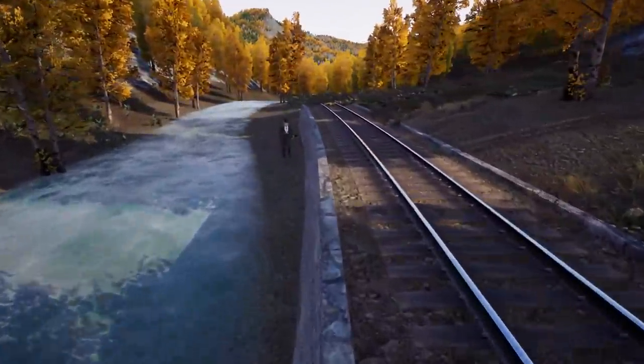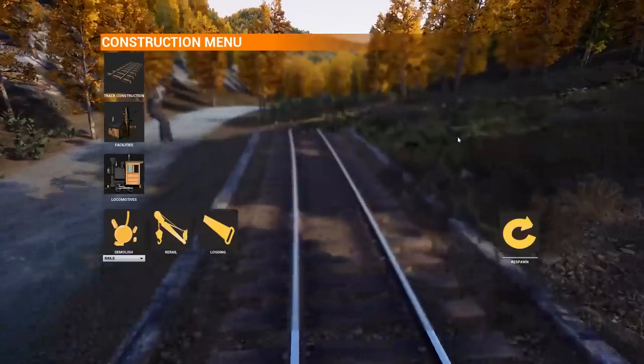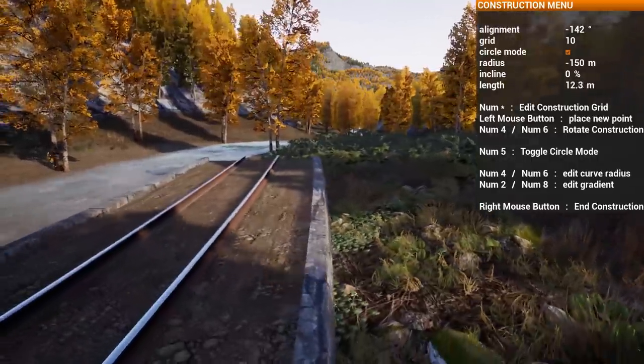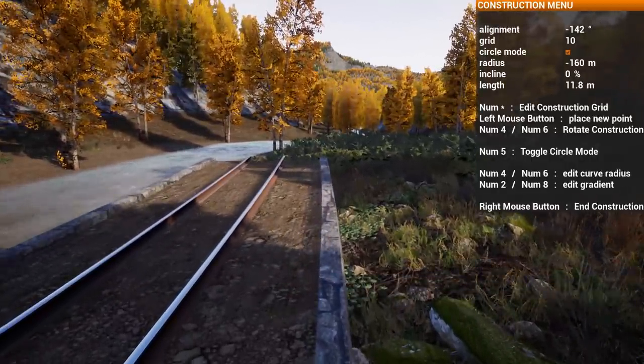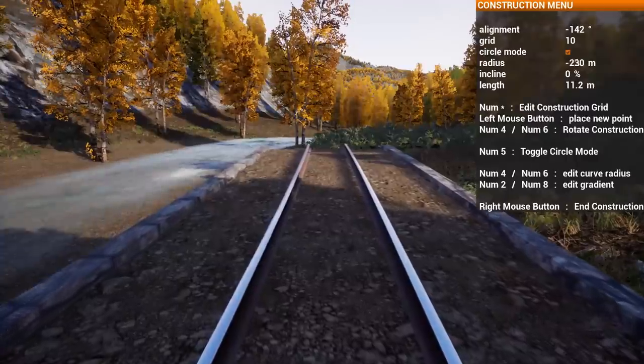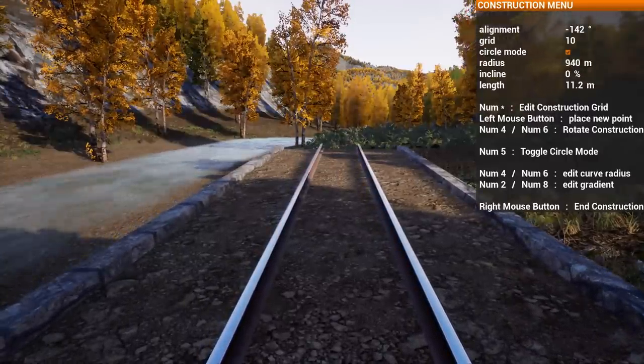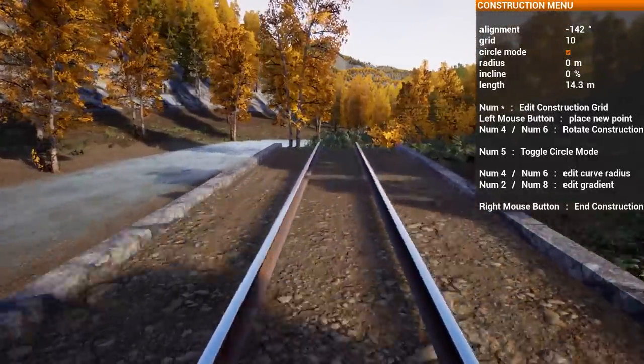This specific stone wall is modeled after the cobble wall at the Alpine Tunnel on the Denver, South Park and Pacific. We've talked about it before — they had a ridiculous tunnel at the top of their alignment called the Alpine Tunnel, and they only had it open for a very short time because the railroading through there was extremely hard.